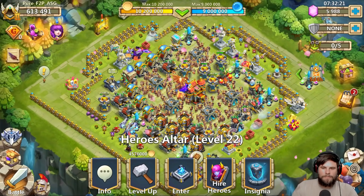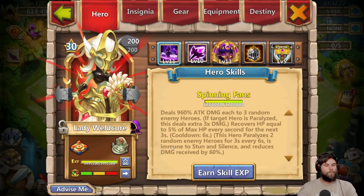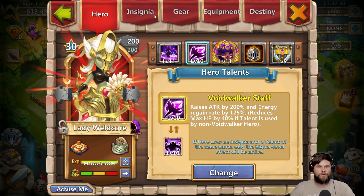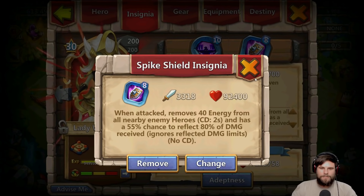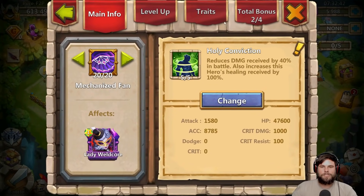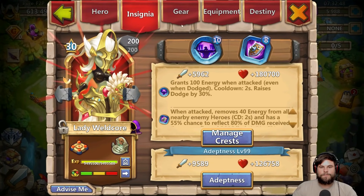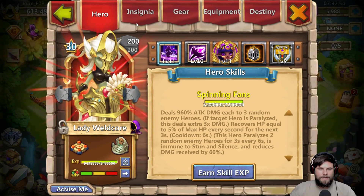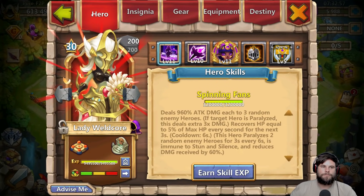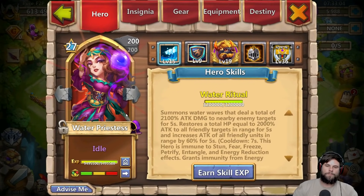When you use Ronin for Arena, please use Punching Box otherwise it's going to be a waste. As for Lady Wildcore, I have her built with Voidwalker Staff, Nimble Blade, Spike Shield, Holy Conviction, and Accuracy. She's going to get a skill activation as soon as Athene procs. She is an absolute beast.